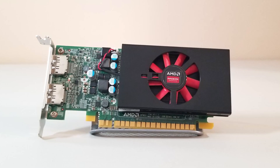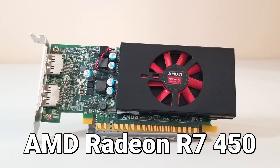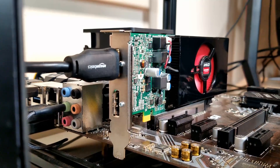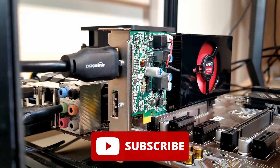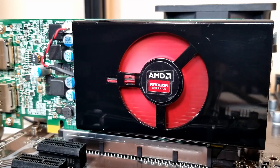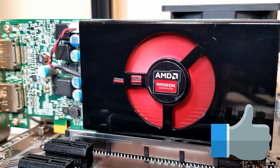So there you have it — an impressive job by the AMD Radeon R7450. With 4GB of GDDR5 memory, a low profile, and using only 65W of power, this little card can pack a punch. Please let us know what your thoughts are on the cards tested, and thanks for watching.